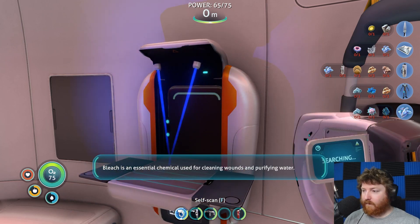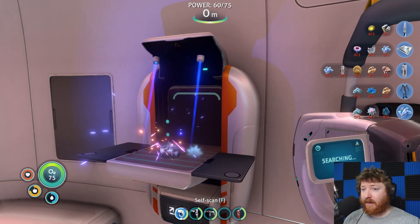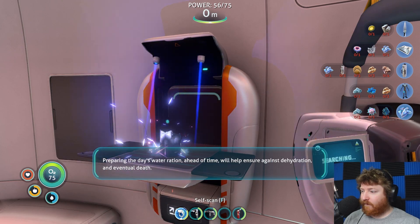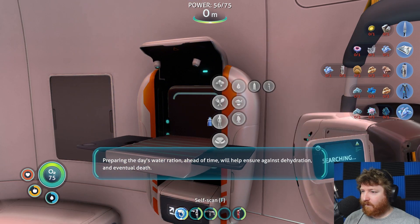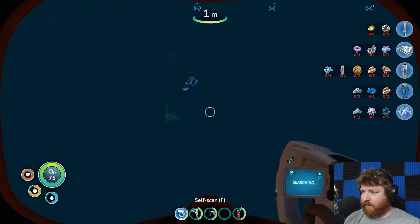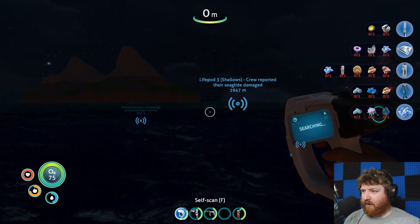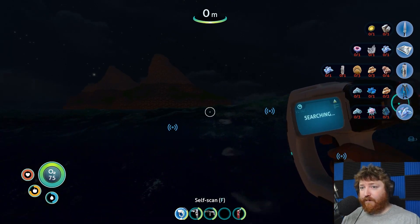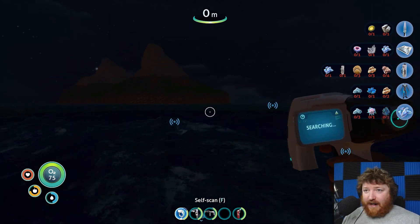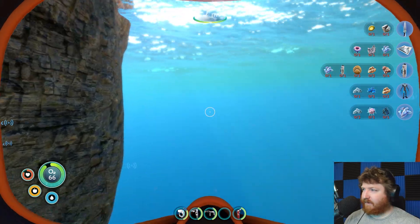Bleach is an essential chemical used for cleaning wounds and purifying water. There we go — that's four water bottles. Preparing the day's water ration ahead of time will help ensure against dehydration and eventual death. I'm going to hold on to these waters. I want to go to the island, grab some more fruit, then go find stuff. Going for the big swim — not going to stop until I hit the safe shallows.